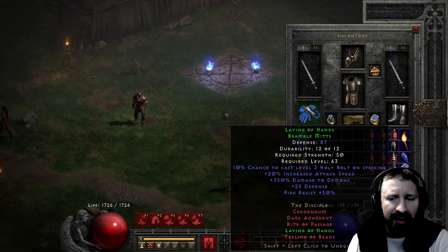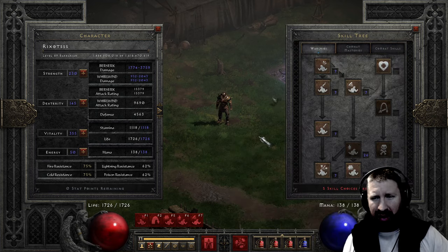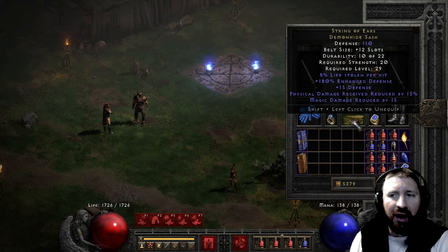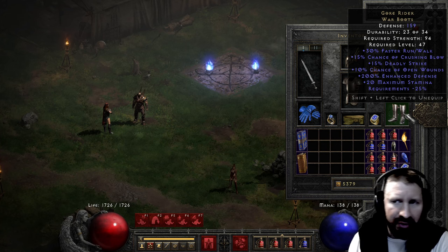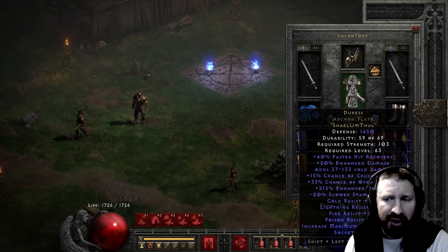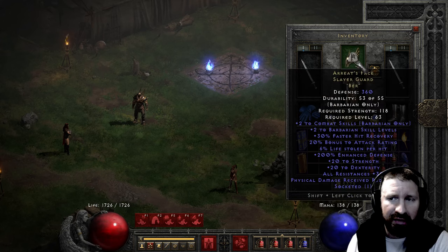Laying of Hands: 350% damage to demons, 20% IAS, 50% fire resist. My resists on this character aren't maxed out. I put a couple more into Natural Resists — yeah, it'll be fine where it's at. I have String of Ears belt for the magic damage reduction, physical damage reduction, and life leech. Goal Riders have deadly strike, which is kind of a wasted stat since I already have it maxed, but I want them for the crushing blow and open wounds. Then I have Duress with 40% faster hit recovery, 20% enhanced damage, cold damage, 15% chance of crushing blow, 33% chance of open wounds, some nice defense and all resists — quite a hog of an armor. And then an Arreat's Face Slayer Guard with a Ber rune.